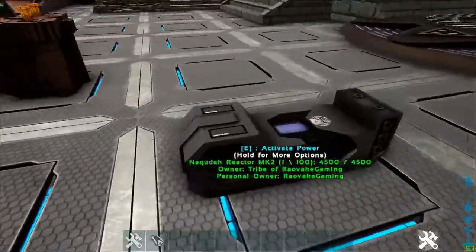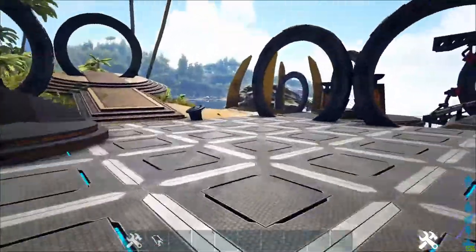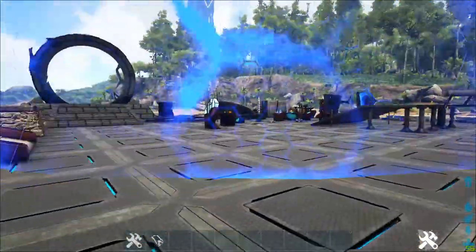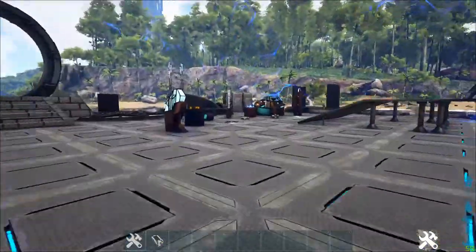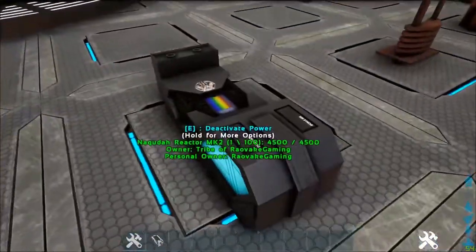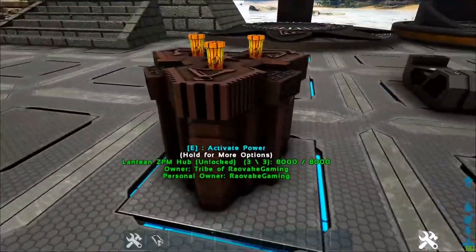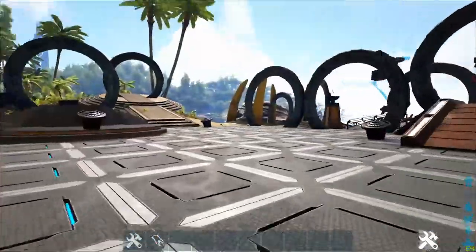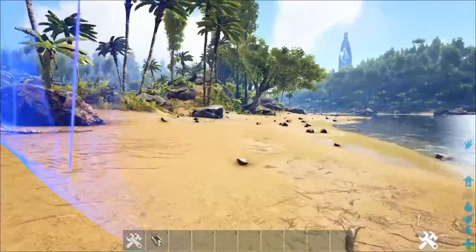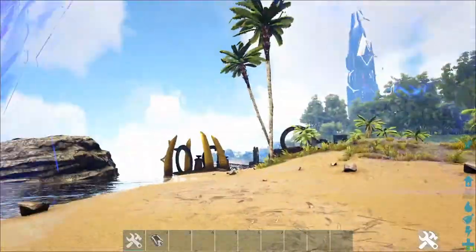Then we move on to the Naquita Reactor Mark 2, which is basically double the range of Mark 1 and has better fuel efficiency. And lastly, we have the Lantean ZPM hub, which is larger than a tech generator's range — it reaches further than a normal tech generator.